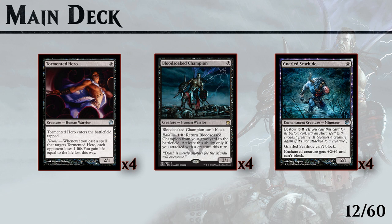If you don't have a 1-drop in your opener you have to really consider mulliganing unless the rest of your hand is absolutely perfect. So let's go over all of them real quick.